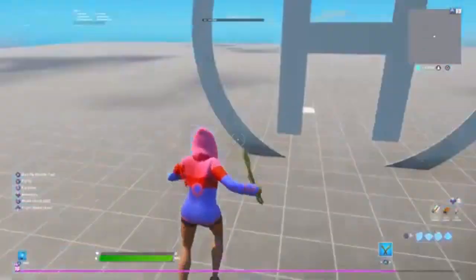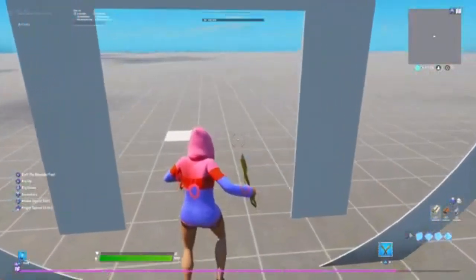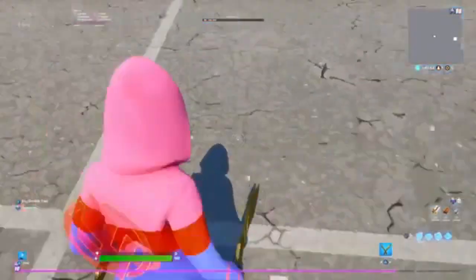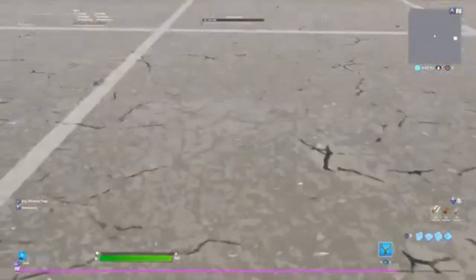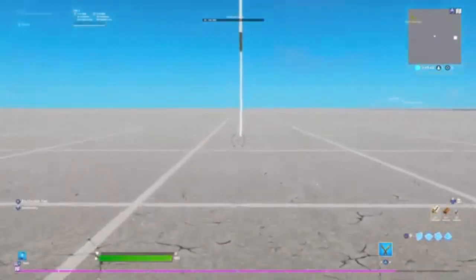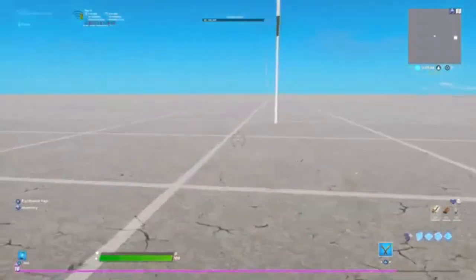Now you might think, 'This looks weird, how is this going to get you first person?' The way we're going to use this is basically there's a glitch where if you stand right in front of it — right in the middle — we're in first person right now. I'm not doing anything; there's a weird camera glitch that makes you go in first person.